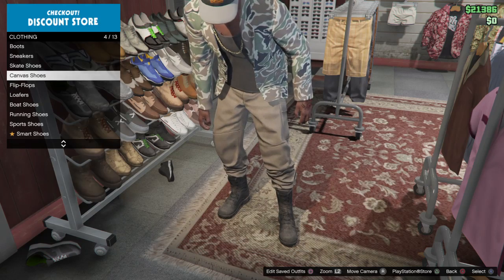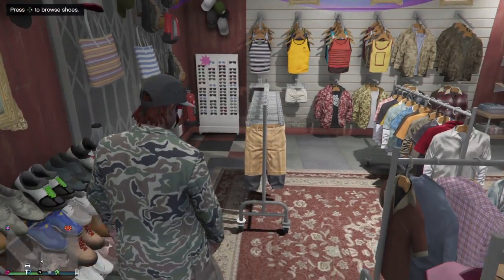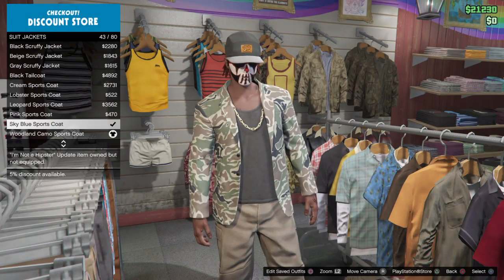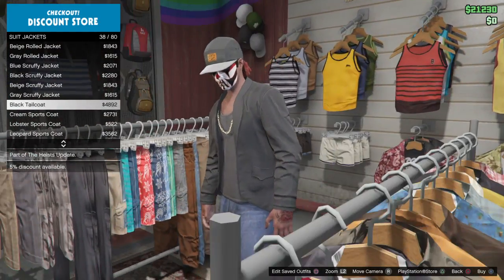I like it with the skate shoes, so I'll go with that. Then what I want to do is customize them — let me get the suit jackets. Let's see — black tailcoat.